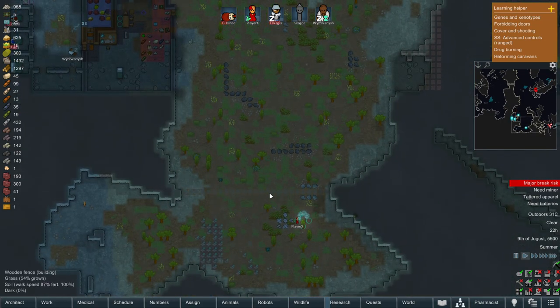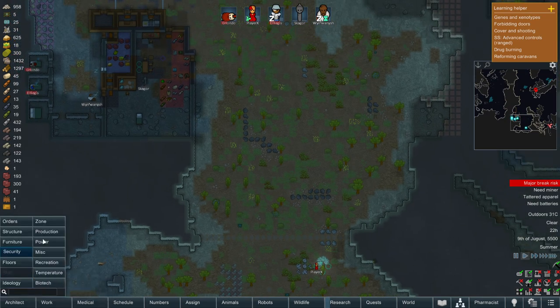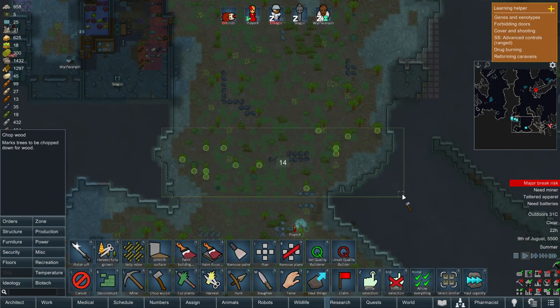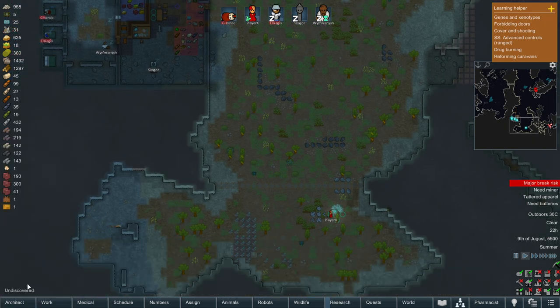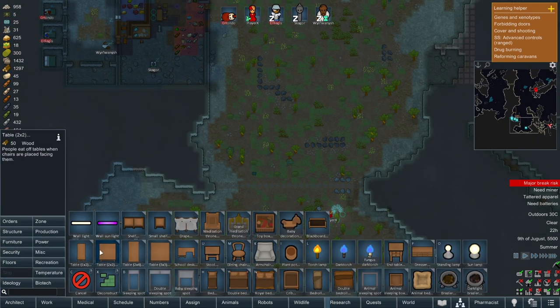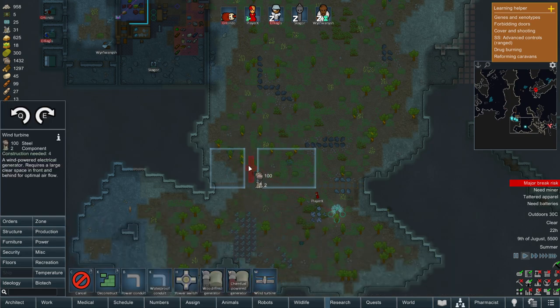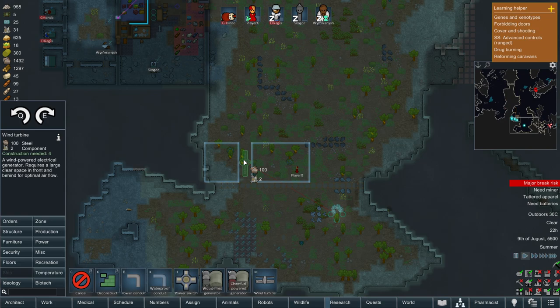The plan is to move the power setup down here in front of the fence and pave over this area so we're not getting any tree growth issues anymore. We can go ahead and add an order to chop these trees, and also build more wind turbines - Q and E to rotate. Do we have full space for that? Oh, we do just about.